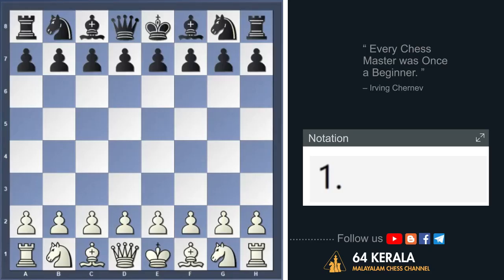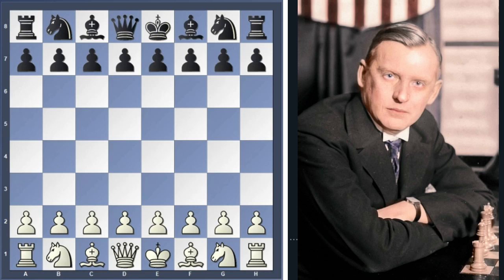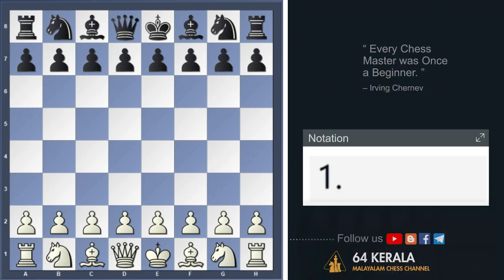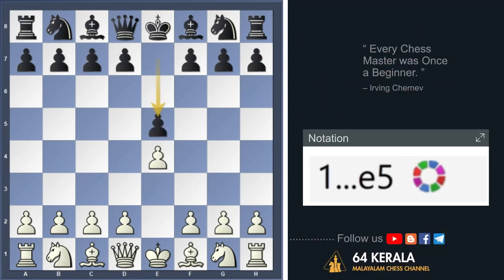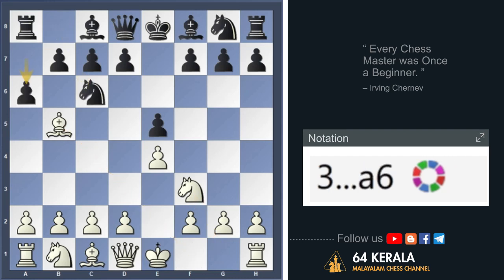Hello everyone, welcome to the video of 64 Kerala. In this video, we are going to play a game called Alexander Allaghan. We are going to play the variations of Ruy Lopez — the Marshall attack. We are going to play a game called Ruy Lopez opening.